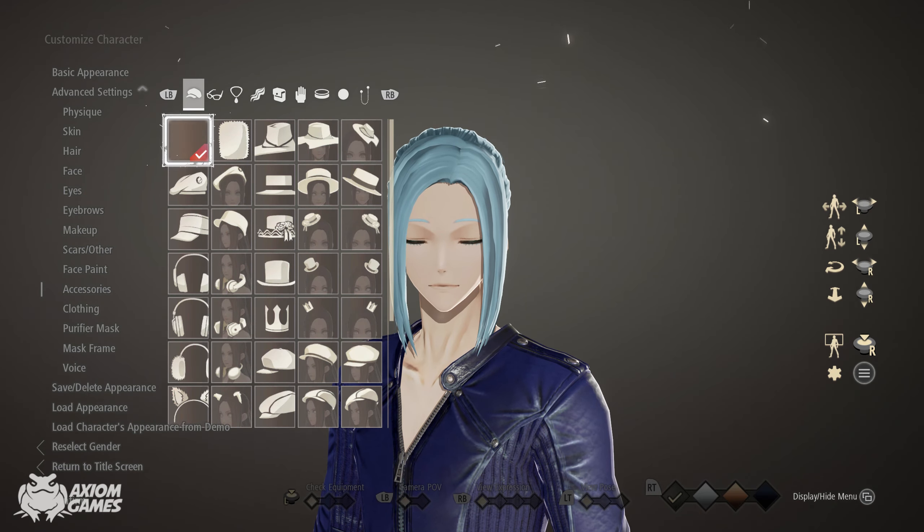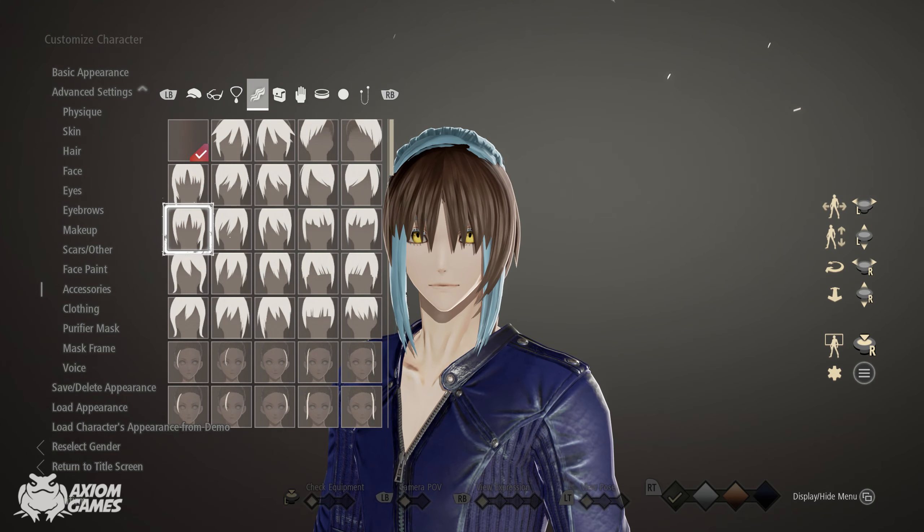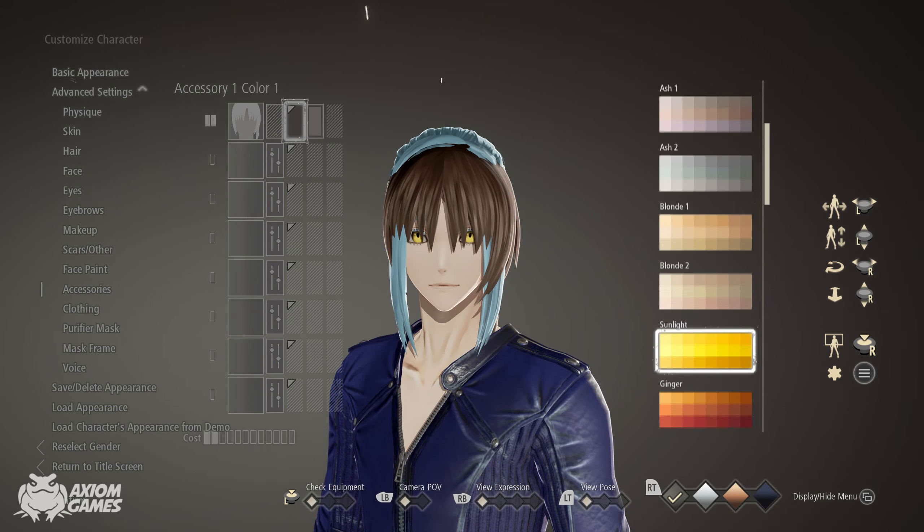Moving into accessories, we're now going to finish up the hair and we want to use a fringe — this one. Don't forget we're using the same colors as the ones we used for the hair.